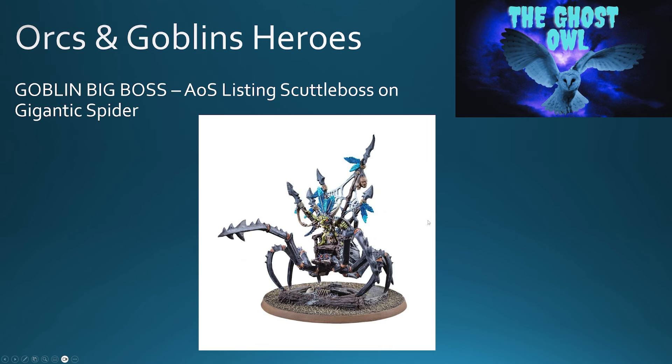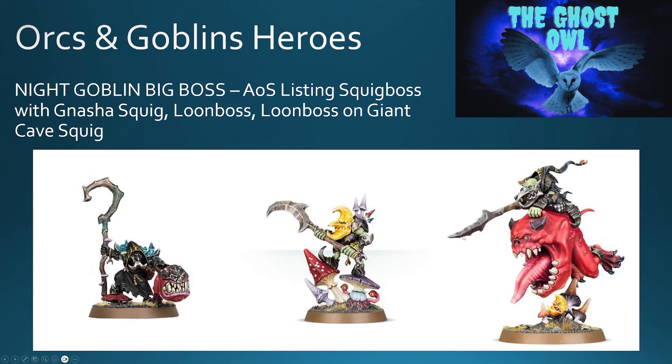For the Goblin Big Boss, you've got the Scuttle Boss on Gigantic Spider — he could be a Goblin Big Boss instead of a Goblin War Boss. Maybe you paint him differently or add and remove some things to distinguish between the War Boss and the Big Boss, but the option is definitely there. For the Night Goblin Big Boss, you've got the War Boss options and you could say one miniature is the War Boss and the other is the Big Boss — as long as you're making it clear to your opponent, they should have no issue.